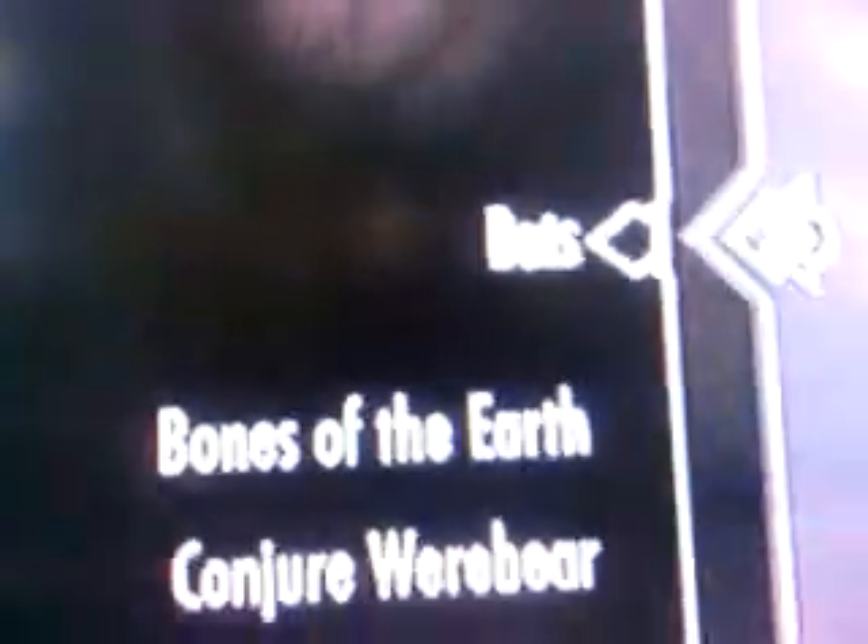Hi there YouTube. As you can see, I've got my Khajiit vampire character for Skyrim out here, but I noticed a little glitch in my powers menu. I don't know if you can read it, but it shows 'Bats +1, Bats effect for two seconds, cost is 16.'